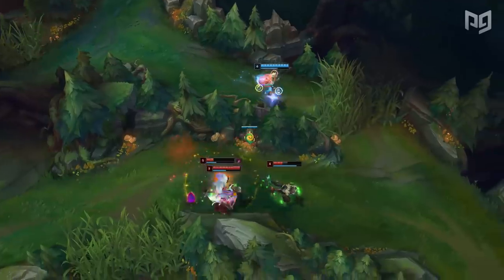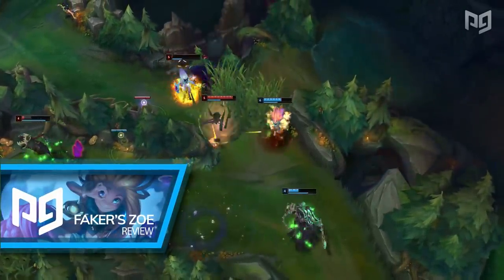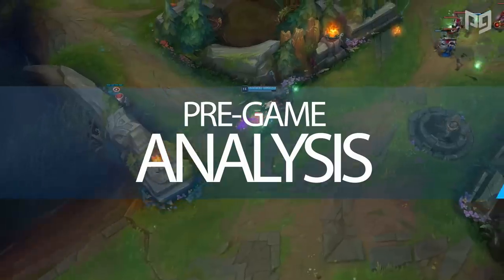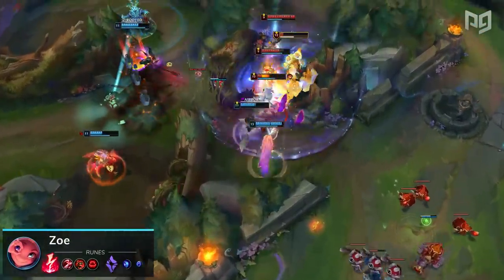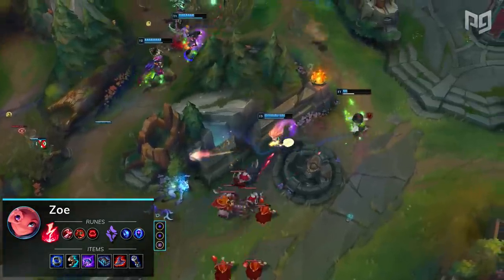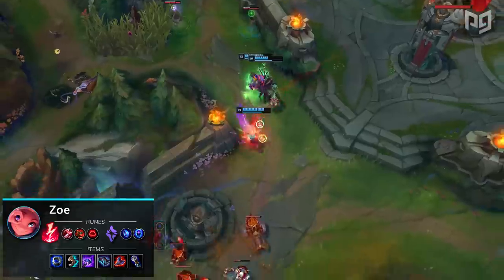Having said all that, let's first go over Faker's runes for this matchup and also cover a very interesting mechanical trick he utilizes on Zoey. He went for Electrocute, Taste of Blood, Ghost Poro, and Ravenous Hunter in the Domination Tree, followed by Mana Flow Band and Transcendence in Sorcery, as well as two Adaptive Force Shards and a Magic Resist one.